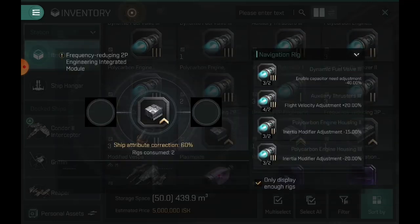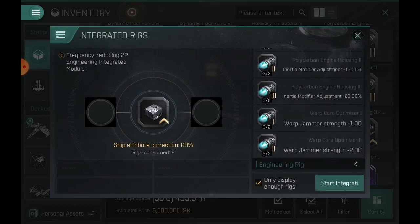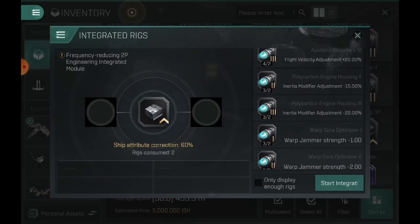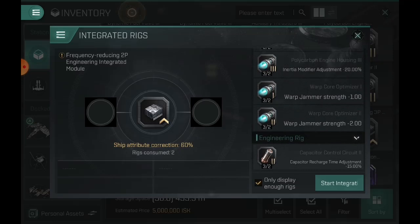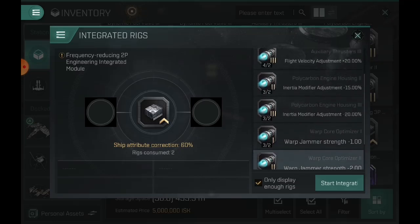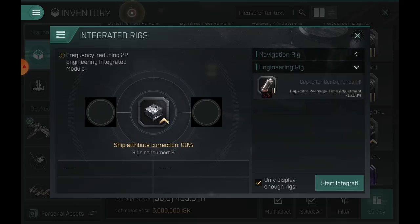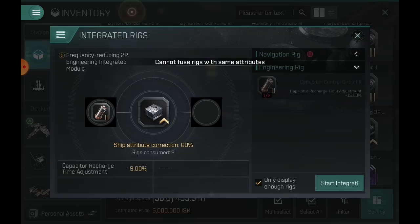Let's hit integration — this cool menu pops up only displaying enough rigs. If you uncheck that, it gives you a little red box saying you don't have enough rigs to integrate. Take into account this is an engineering integrated module — you cannot do a navigation and an engineering rig together, it's not possible. Once you click that it goes red. You'd need two engineering rigs, like a CCC and a capacity multiplier. If you put that on, you have to add two tier 2 or two tier 3 CCC twos.